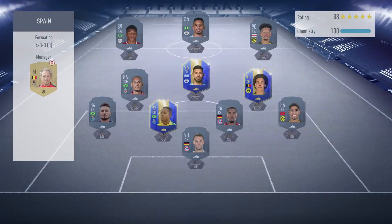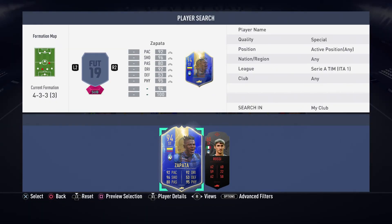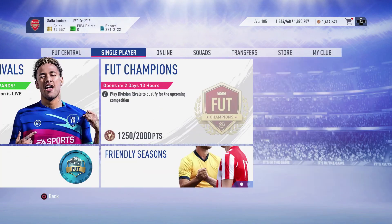I did get Zapata — I think I forgot to add him to this team. Zapata, I think that's actually how you say it. 94 rated, this card looks unreal, so if I did make a team he might even get himself into it.